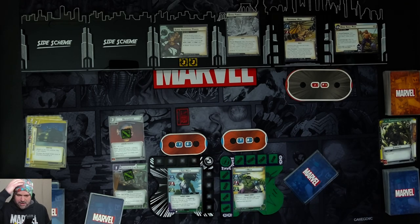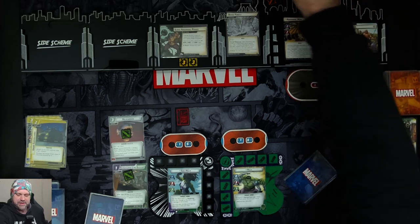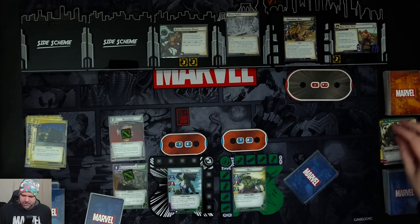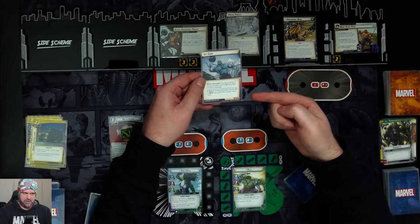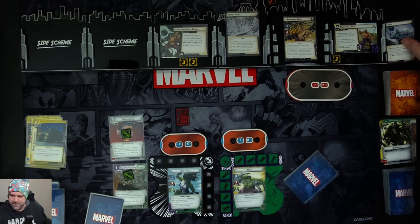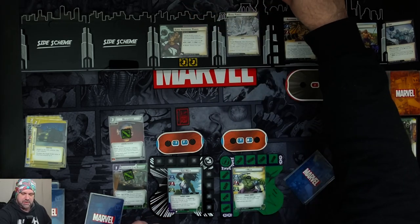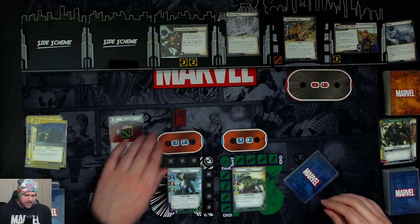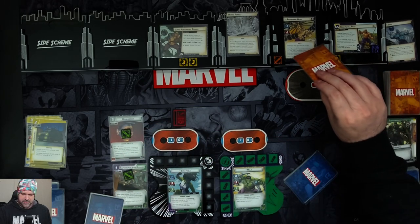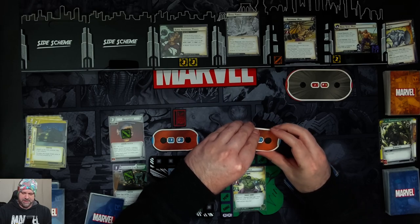We get two threat on the main scheme and one delay counter. Absorbing Man attacks She-Hulk — she just takes it. He's coming in for two plus three is four. If Absorbing Man has the Ice or Metal trait, which he does, give him a tough status card. So he hits her for four and gets tough. Because it was an undefended attack, we also take one indirect damage. Now Absorbing Man attacks Hulk for two plus four, and again one indirect damage, taking Hulk down to 13.